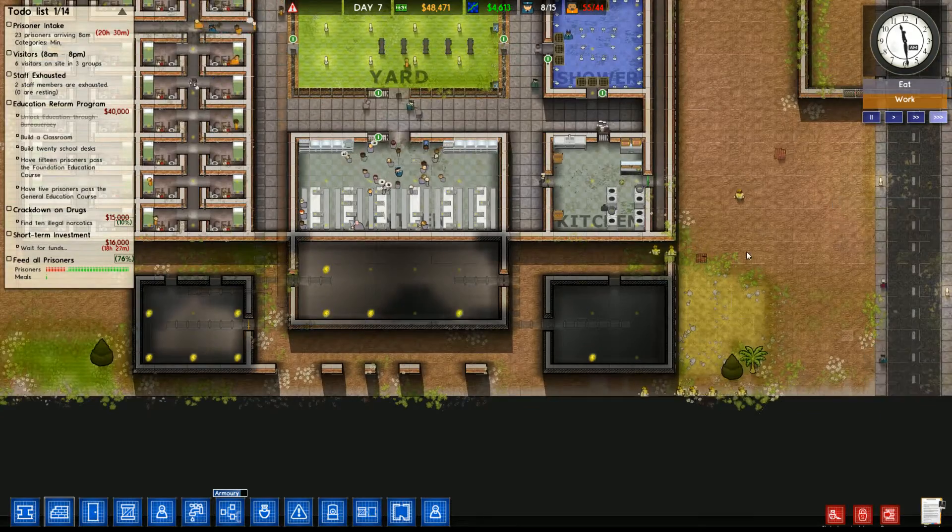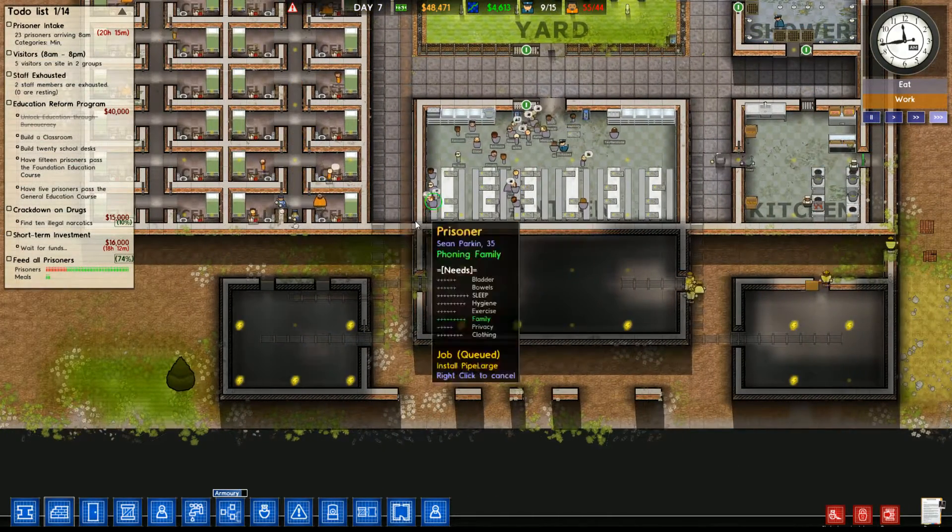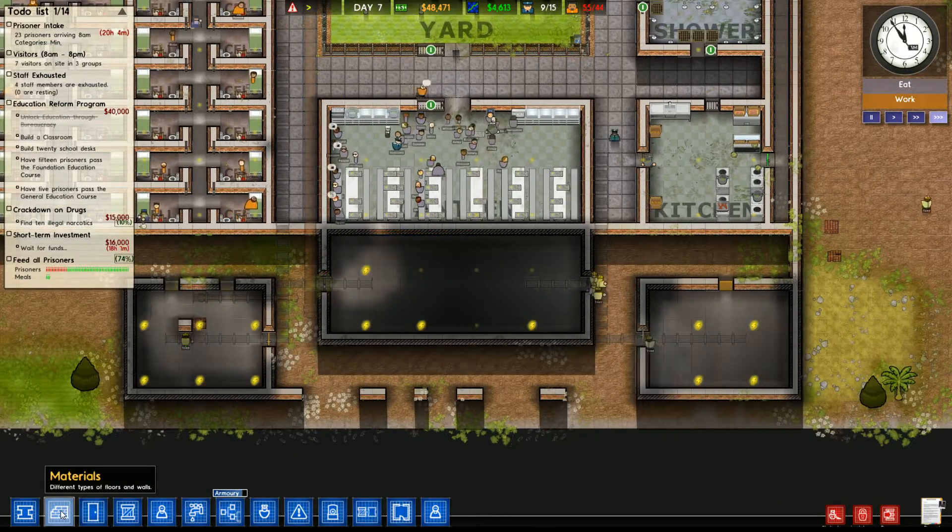Okay, let's build this. Need to make sure it's enclosed, then we can get rid of these walls so that they can actually move.